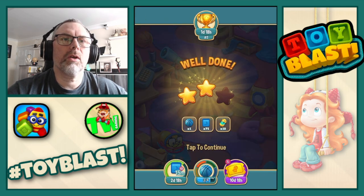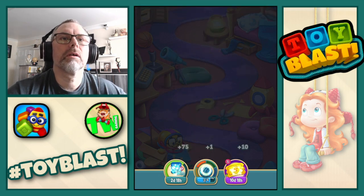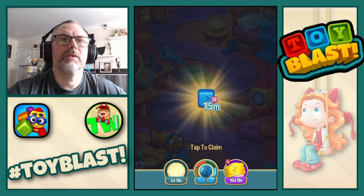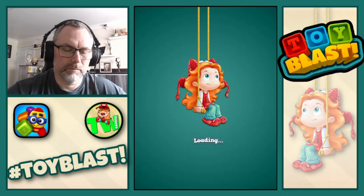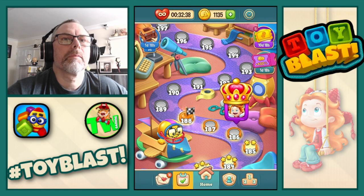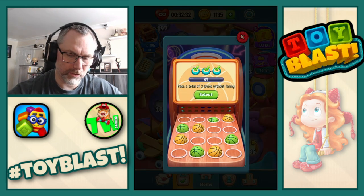Two stars, along with a basketball and 75 blue blocks. So we get 15 minutes of double blue blocks. And that is the blue basketball finished. We now move on to the green.